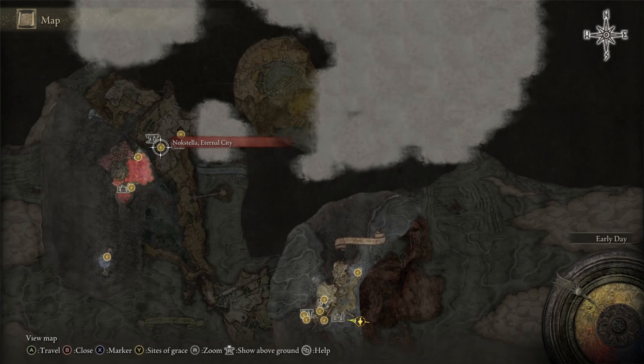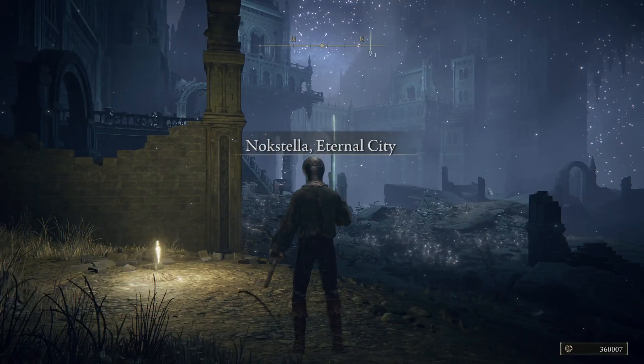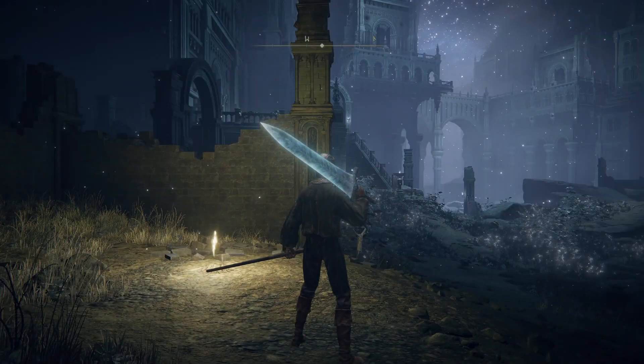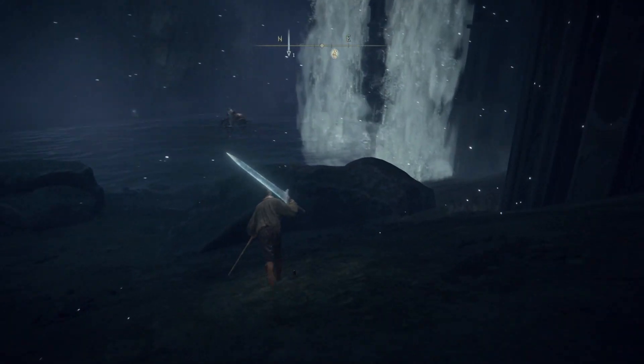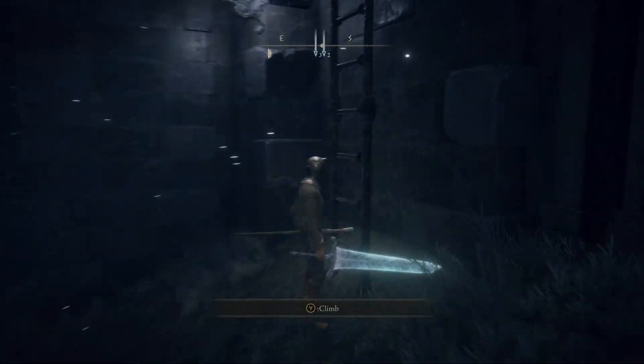In this video I'll be showing you how to get the Wing of Estelle in Elden Ring. First we got to go to Noxtella Eternal City. We're going to go to the right and there'll be a waterfall that we're going to be going up a ladder beside. Be mindful there's going to be a lot of ants here that we will have to deal with.